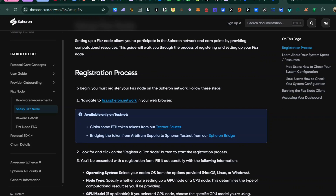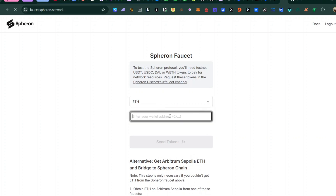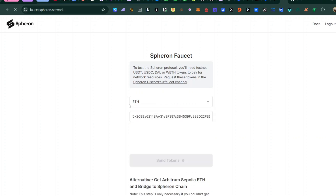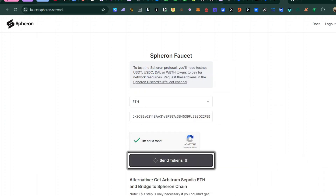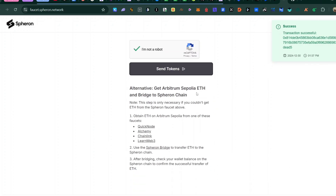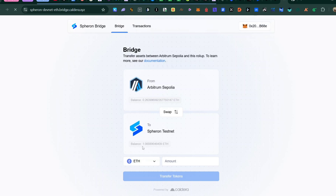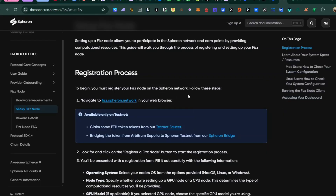Come back to the Sephoria documentation, which I'll link below. Under setup, you need testnet Ethereum, so click on the testnet faucet link. It takes you to the Sephoria faucet. Leave it on Ethereum, enter your EVM wallet address, complete the 'I'm not a robot' check, then click Send Tokens. You can also get faucet tokens if you have Arbitrum Sepolia and use the bridge to bridge tokens.